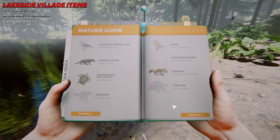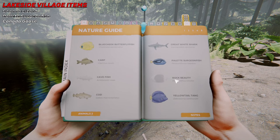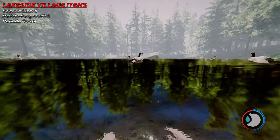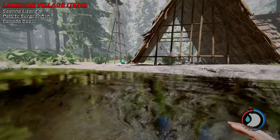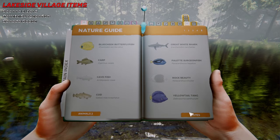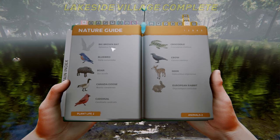I don't even know what else I need because I kind of forgot. I should get the rock beauty — just walk on in there, look at them, and eventually you'll just get it, which I did. And right here is the Canada goose. Done.